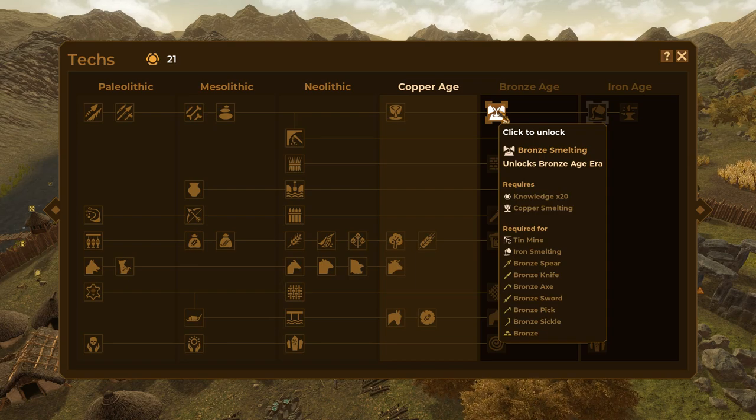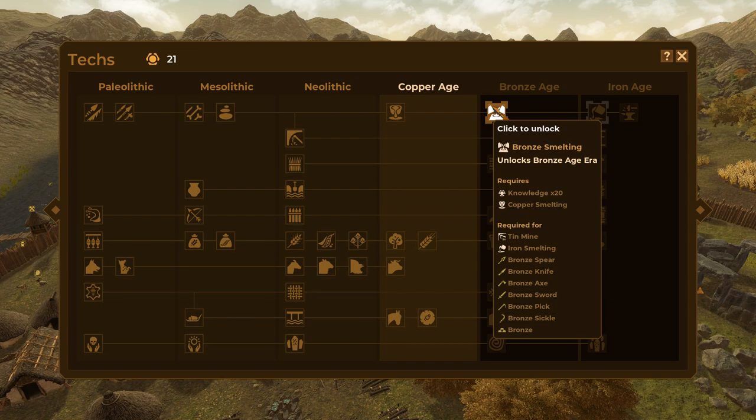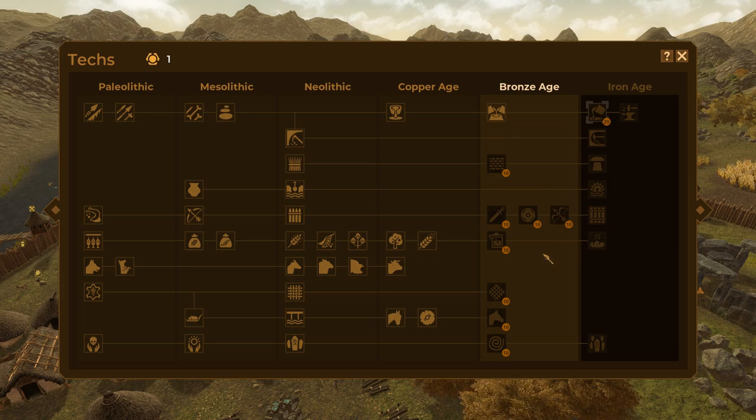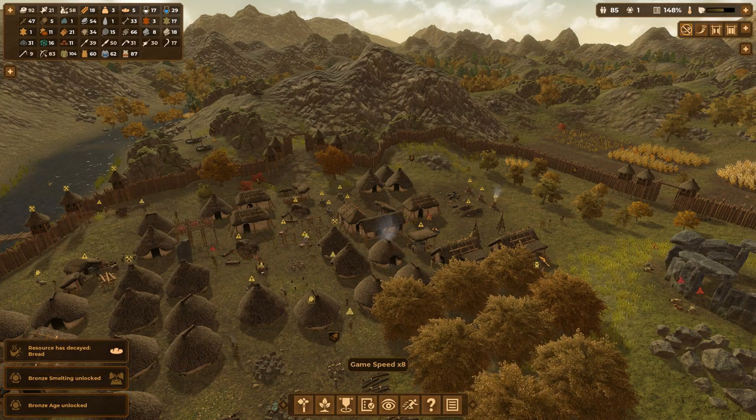Unlocks a bunch of cool stuff. We get tin mines. Iron smelting will become required at some point. Bronze spears, knives, axe swords, pick sickles, and so on. Sounds good. Let's go ahead and pick her on up. Ba-boom! Bronze Age!